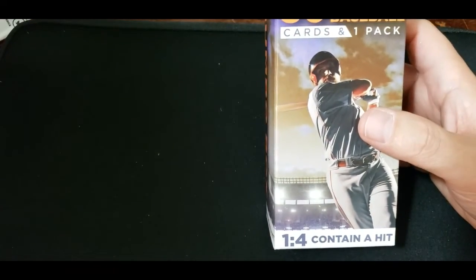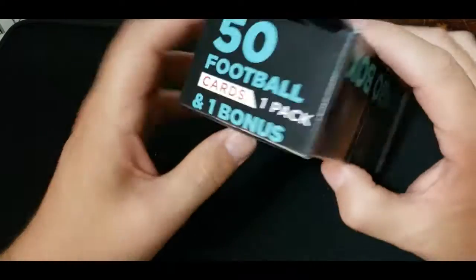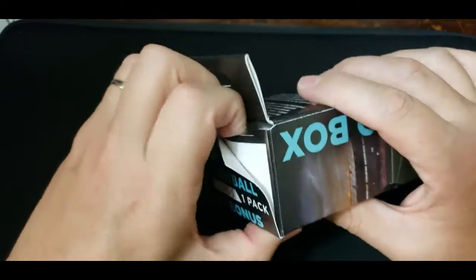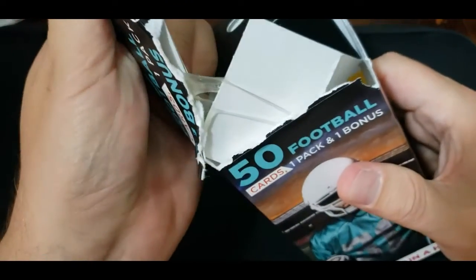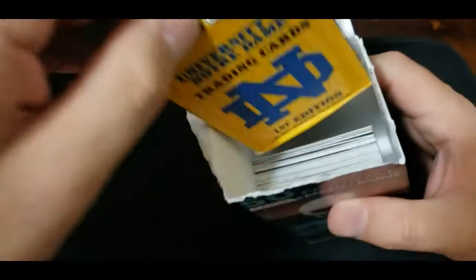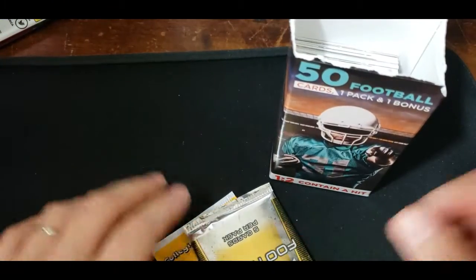We got two baseball and one football jumbo box, so let's rip the football one. Contains a hit, and they are fun — you gotta get really lucky, like really lucky. But the glue they put on here is just caked on there like crazy. And they give you two packs of garbage — leaf packs that have been in there for a while.